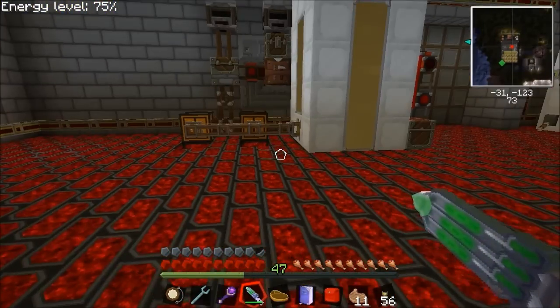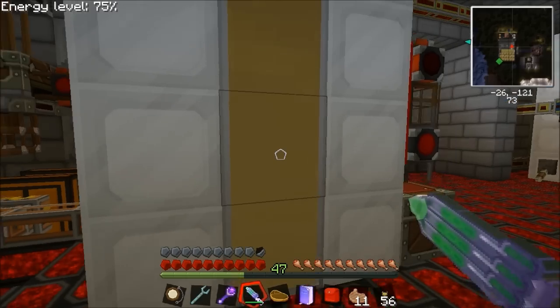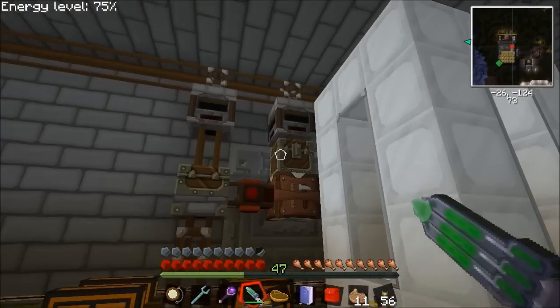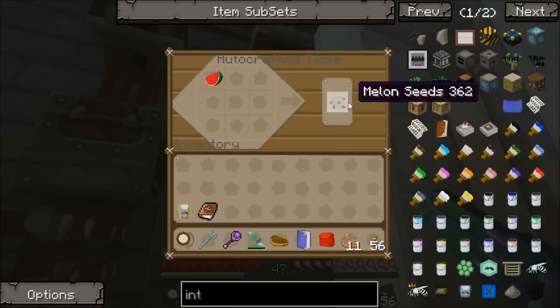The second thing I want to cover in this episode is seed oil. You're going to need a lot of seed oil, so you're going to want to set up some kind of way of producing it. My way is a melon farm — melon in a crafting table breaks down into melon seeds.